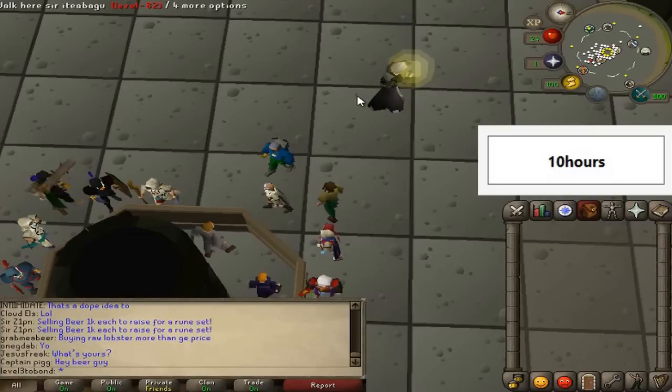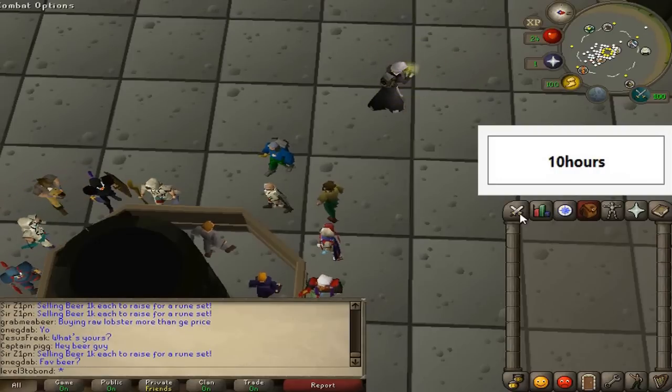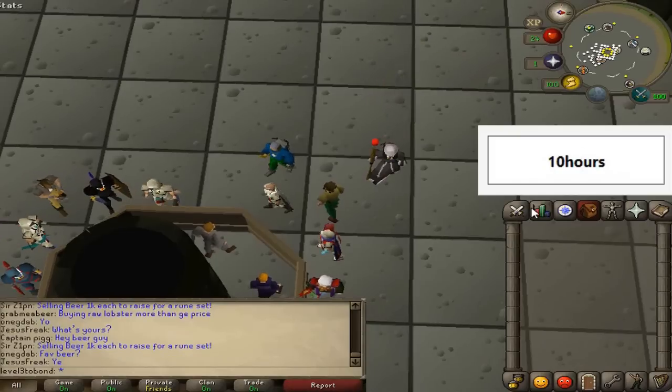We're pretty much going to wipe the account — nothing on it — and start fresh. We have a timer set for 10 hours. Hopefully it won't take that long, but we don't want it to take longer than that or we may just give up. So without further ado, let's get started.